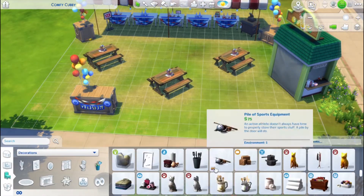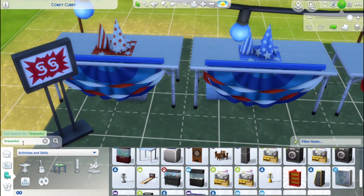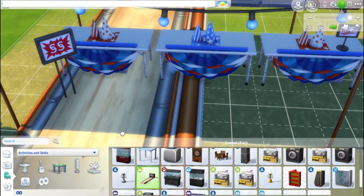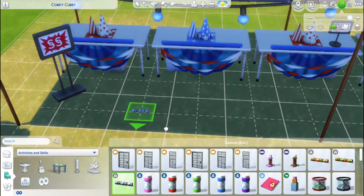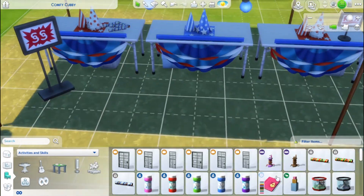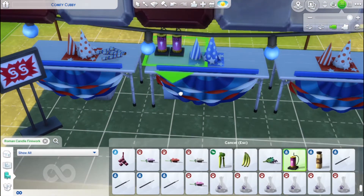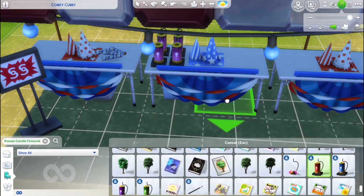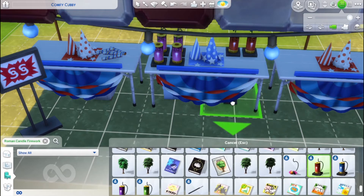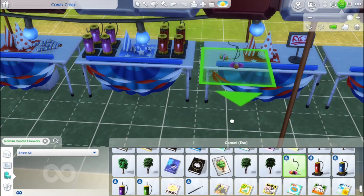This firework stand is definitely one that looks like a small town firework stand — very country to me. It reminds me of the firework stands I went to when I was growing up. I put red, white, and blue streamers and stuff, but of course you can change those to many many colors. So if you don't celebrate the 4th of July, you can change that to whatever colors you desire.